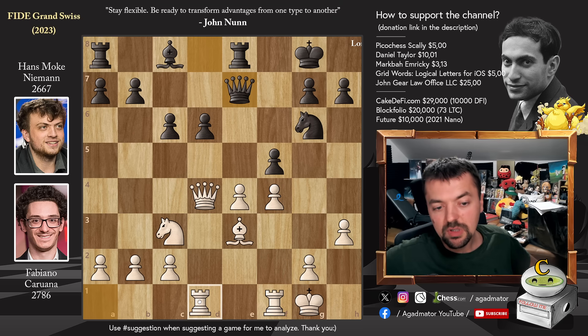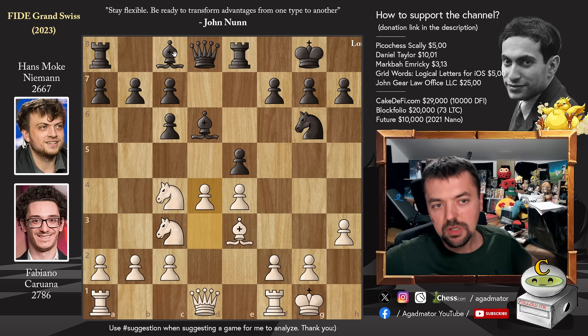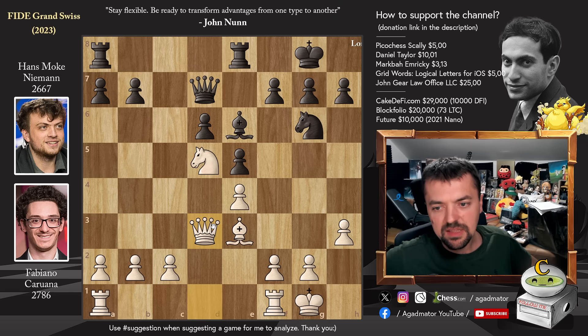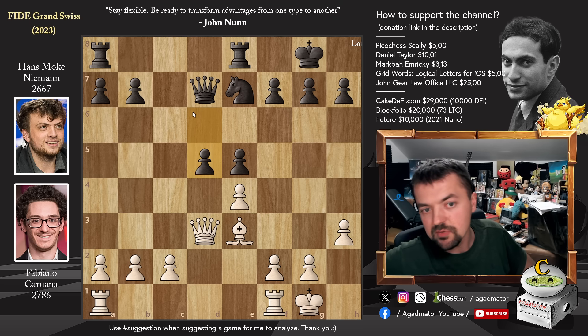For example, queen to e7, rook to d1, and after pawn to d5, you will get to advance the pawn to e5. It can be played, but Hans decides not to. He goes for bishop to e6 first, putting pressure on the knight on c4. Knight captures on d6 — Fabi eliminates Hans' bishop as well. C captures and now pawn to d5, challenging the bishop. C captures, knight captures, queen to d7, queen to d3, bishop captures on d5, queen captures, and knight to e7 kicking away the white queen. Queen back to d3 and now pawn to d5 — Hans executes d5 and he's going to enjoy at least an equal position.